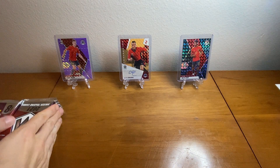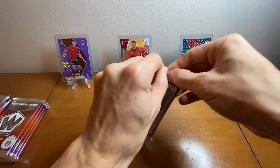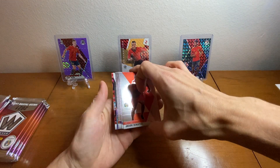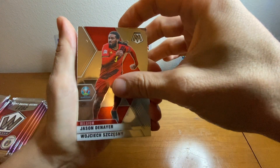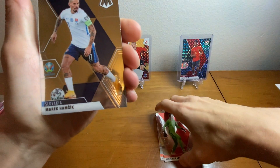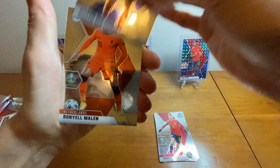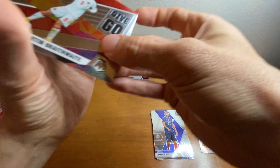We got 10 packs, let's rip through these. We're starting out with a Red Reactive — we got Belgium, Jason Denier, Poland, the goalkeeper Merrick from Slovakia, Hamzik, Fabian Ruiz from Spain, Wissam Ben Yedder of France. I do collect Netherlands, so Daniel Mallon rookie card. And we've got our first insert — Give and Go, Denmark, Martin Braithwaite.